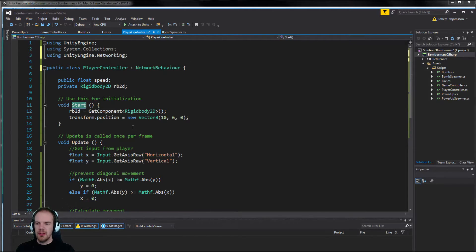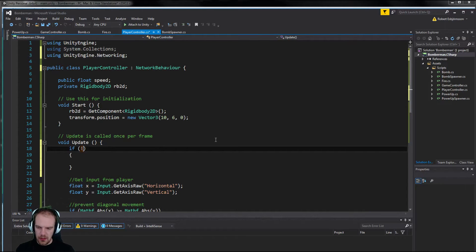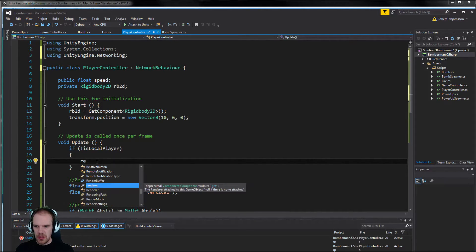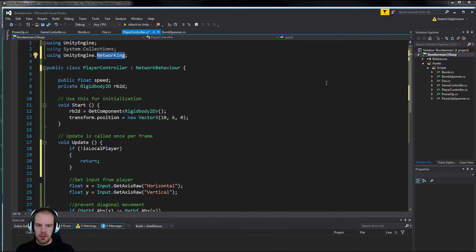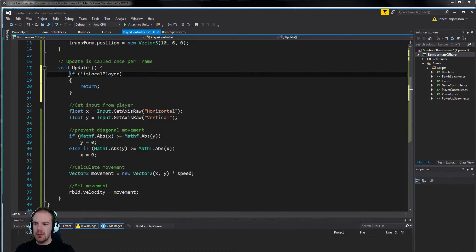NetworkBehavior is derived from MonoBehavior, so everything that's in MonoBehavior — Start, Update, and everything — will continue working as normal. But we get a few more things to play around with. We can check if 'isLocalPlayer' is true — if it's not the local player then we should not take any input and should not run Update at all, so we simply return. Only the local player, which the networking system sets up, will run this code; all other instances will return and skip the rest of Update.